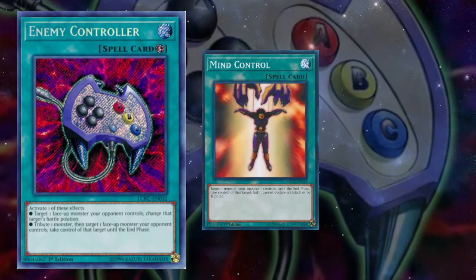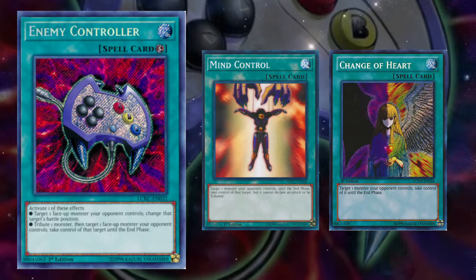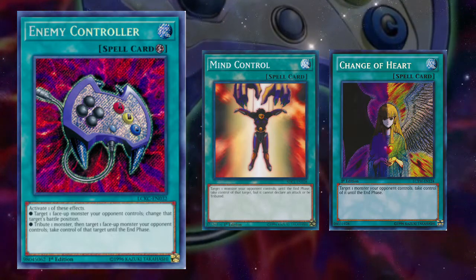But Enemy Controller is a little bit different than cards like Mind Controller or Change of Heart. In order to get the steal, you need to tribute a monster, so you aren't getting an extra body at all. This seems objectively worse.